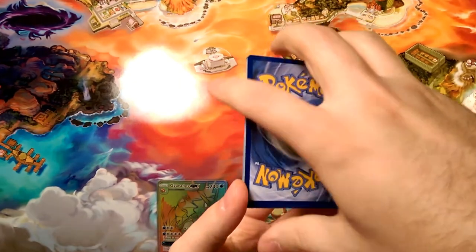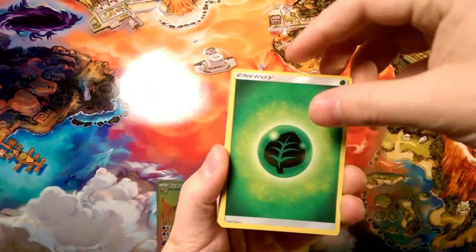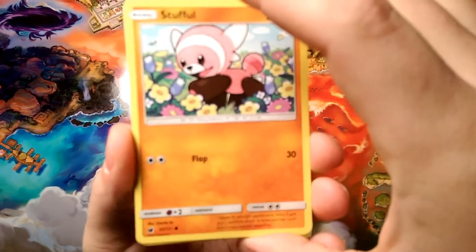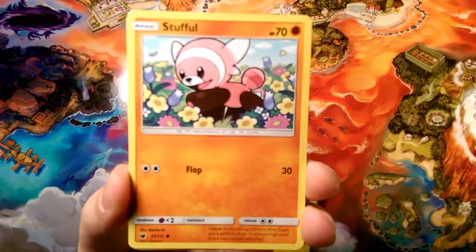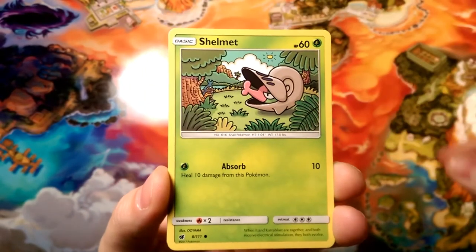There are three energy cards — one, two, three energy — and that energy is going to be electric. Nope, it is grass. Wrong again. We are going to start things off by pushing Stew down and watching him fall — so Stew fell in the meadow.